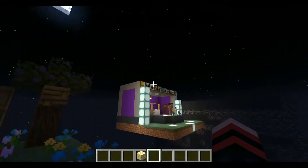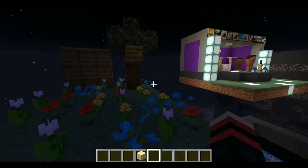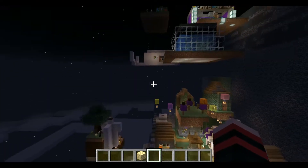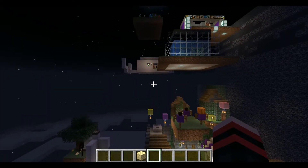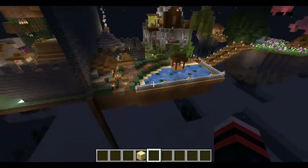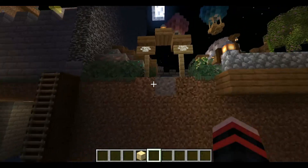She has this little bee area as well, but all the bees keep despawning because we're so high up, so they're not here. But yeah, that is basically her empire. Now it's time for my side — welcome to Wisteria Woods! That's right.